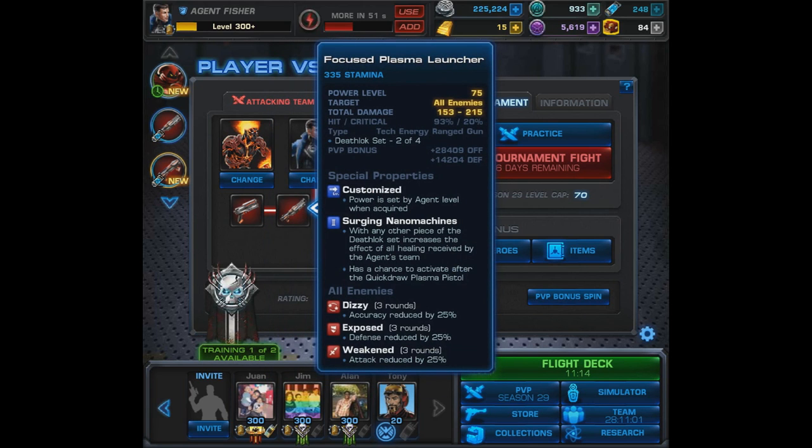The Focused Plasma Launcher has Surging Nano Machines — with any other piece of the set, it increases the effect of all healing received by the agent's team. It also has a chance to activate after the Quick Draw Plasma Pistol, and it's going to apply dizzy, exposed, and weakened to all enemies.